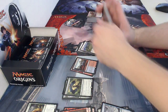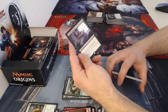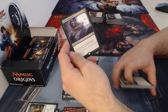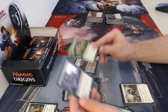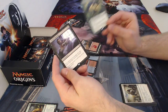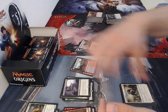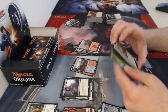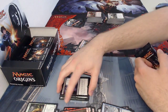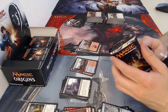For those of you wondering, I am not throwing them on the floor — I actually have a trash can down there. Mountain, and the rare is Tainted Remedy, a three-drop enchantment. If an opponent would gain life, that player loses that much life instead. So if you were to gain life and your opponent has this on the field, you actually lose that life. Really good card.